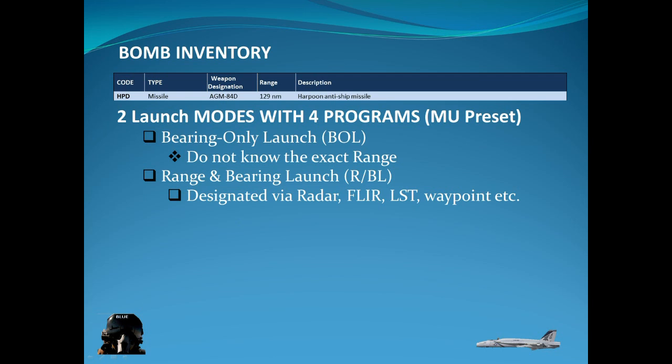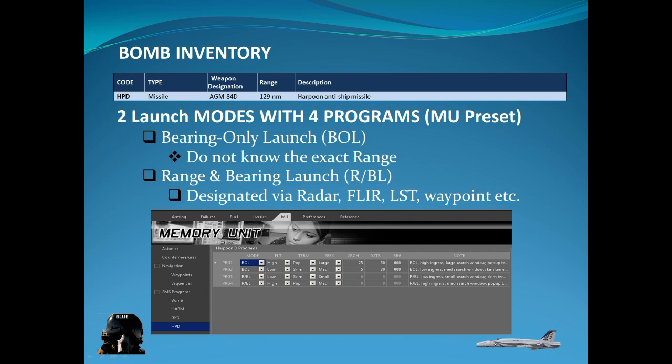In your aircraft manager for the VF Superbug, on the EMU tab under HPD you'll see all the different Harpoon programs. You can change those Harpoon programs, and those will be the four programs that show up in your weapon store when you select the different programs. You can also change those settings while you're in the aircraft.